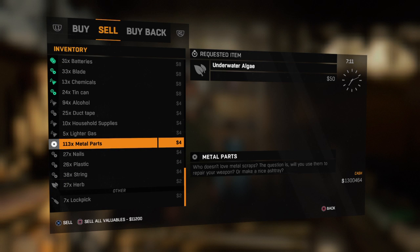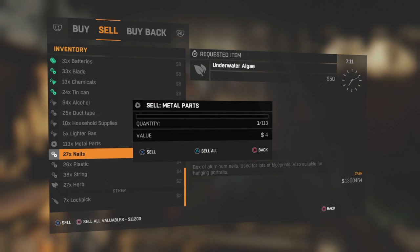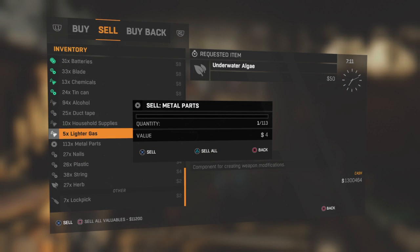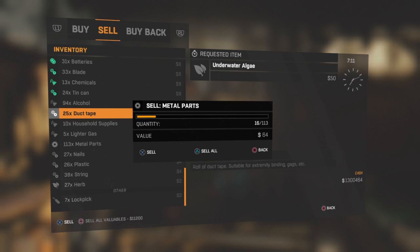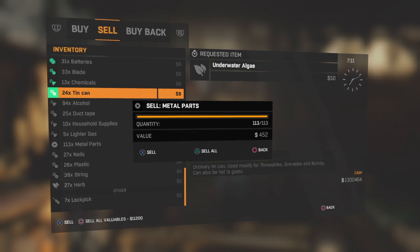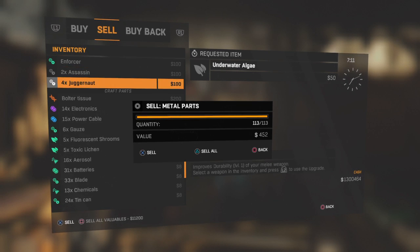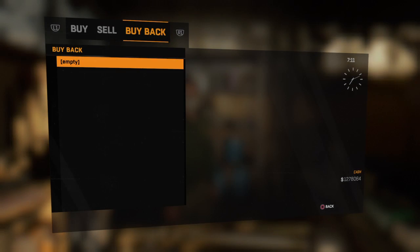You're gonna hold your thumb on the X and Square button, and you're gonna press it and then hit the touchpad about half a second afterwards. That way you can move in the background like that, and once you've gotten this, you're gonna push over to bolter tissue, sell it, and then buy them all back.